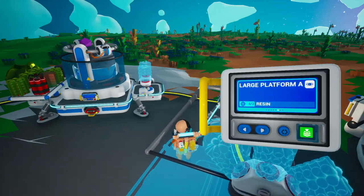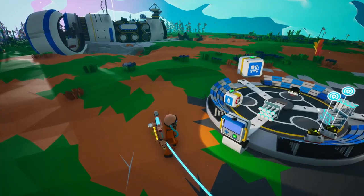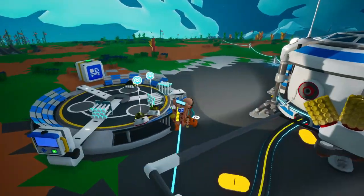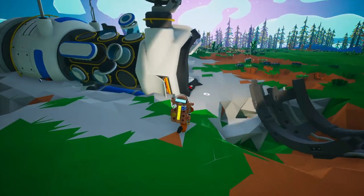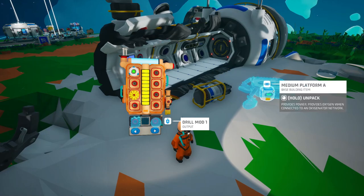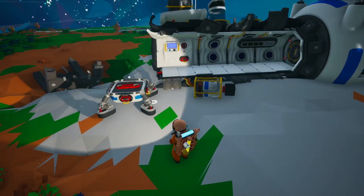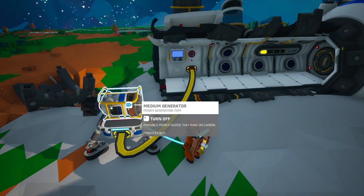We need our large platform B. Let's take the medium platform. Where's our generator? I think I left it over there. I need a rover seat to even use that buggy, so I don't know if I'm going to use it right now. They can't carry trailers or anything, so they're not super useful. Let's plug that in and turn on the power.